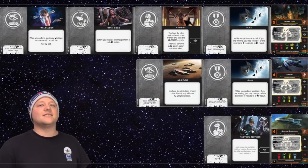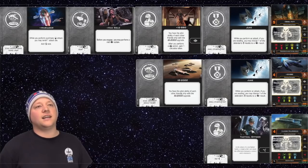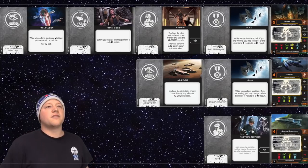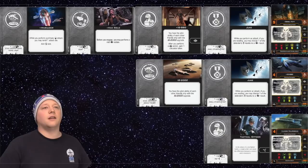The list I'm bringing today is Boba with Han Solo, Marauder title, Duke and IG-88D. With him I've got IG-88C with Duke and also the title. And finally I've got Lando in the Escape Craft with Tactical Officer.